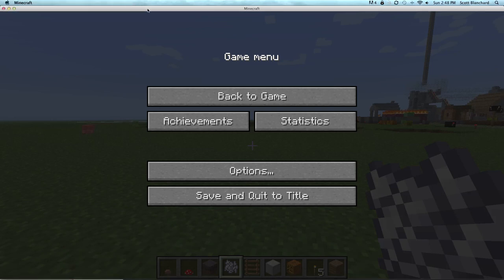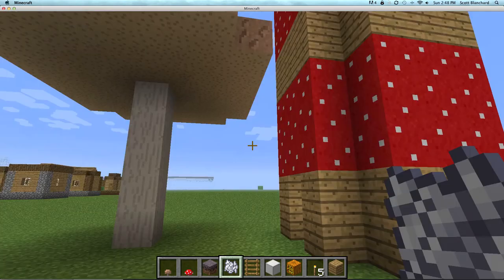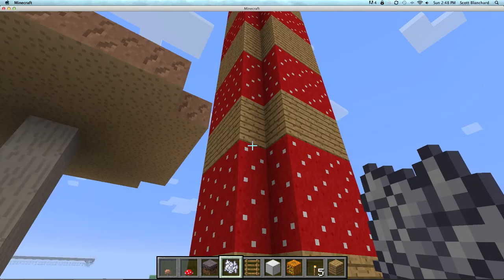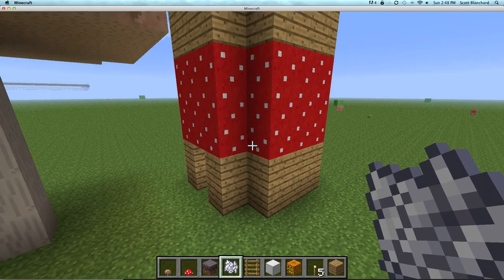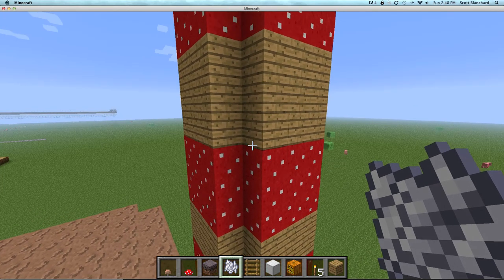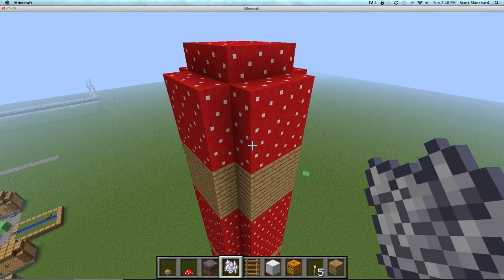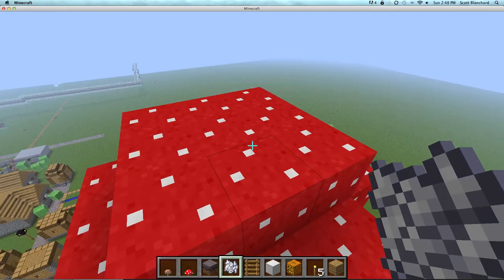This is Crazy About Games, and I'm here to show you one of my new projects. This is what's going to be the canopy for my mushroom house that I'm going to build. I'm using version 1.2.3, the update. So yeah, this is what I have so far. Hope you like this.